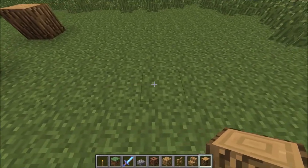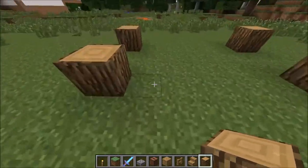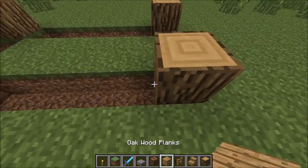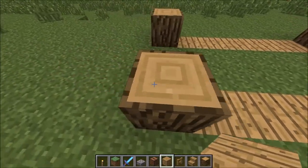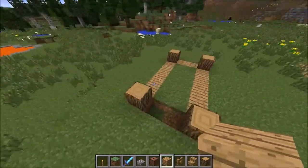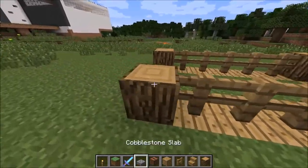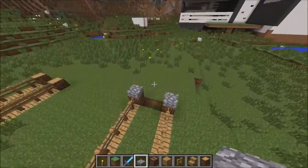Have one, two, three, four, five in between and then two in between like that, so you have something that looks like this. Then you're gonna break these blocks right here. Replace this with some oak wood planks so it looks a little better like that. Then just add your fence right here — that looks good. Put your cobblestone slabs on top like that just to give it a little bit of contrast, and I think it looks pretty nice.